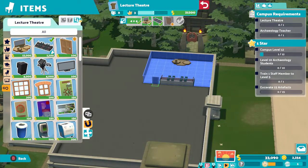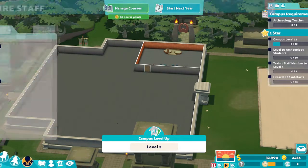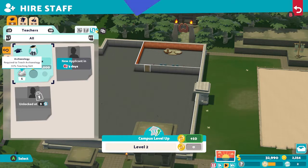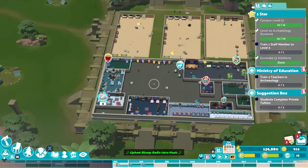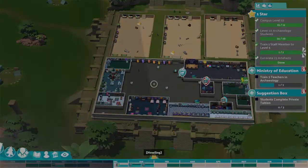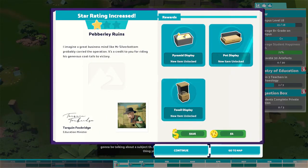The last one-star task is to train an archaeology teacher to level 5. The archaeology class has to be level 3, and it's always easier to hire a level 4 teacher and then train them to level 5 using the training room. Leave this as the last thing to do in year 4. I eventually did this but had a really good campus set out to tackle the other star tasks.